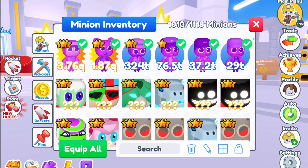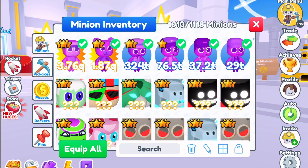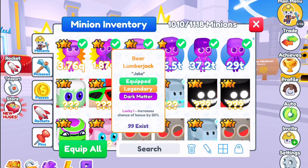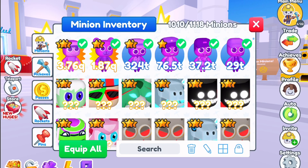Let's look at the stats one more time. Starting with the lowest: the Camper at 29 trillion dark matter, then the uncommon Boy Scout at 37.2 trillion, the Girl Scout at 76.5 trillion, the epic Fisherman at 324 trillion, then a huge jump to the legendary Bear at 1.87 quadrillion, and Bigfoot at 3.76 quadrillion. That jump between 324 trillion and 1.87 quadrillion is crazy.